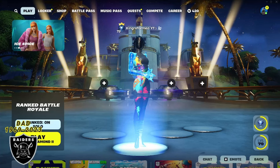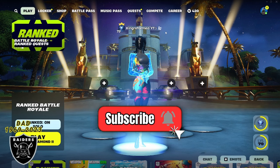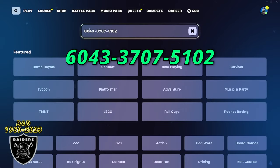Good morning everybody, let's jump straight into some super insane free XP that'll help you max out your battle pass without breaking a single sweat. This method is quick, easy, and guaranteed to work for just a short while. First, what you want to do is open your game library and paste in the code 6043-3707-5102.